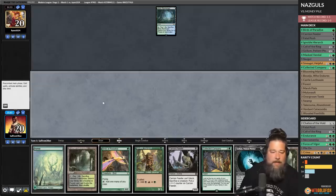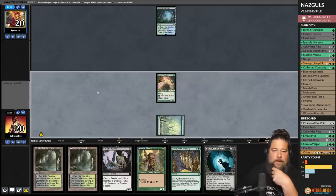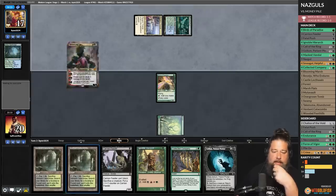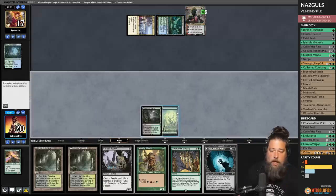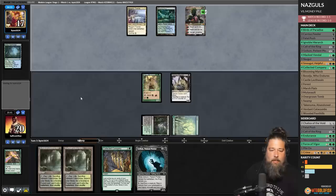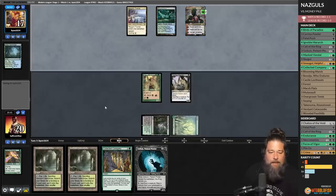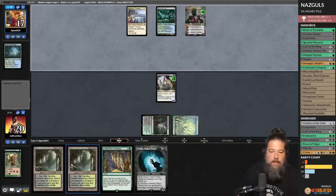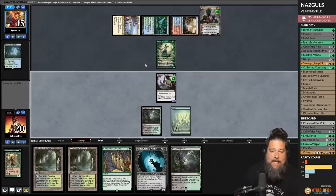Opponent plays Misty Rainforest and passes. Play forest, Birds of Paradise, pass. Opponent cracks the Misty, gets a Triome, and kills our Birds of Paradise with a Lightning Bolt. We draw Blooming Marsh, play Noble Hierarch and Carrion Feeder — at least now we can sack the Noble Hierarch to Carrion Feeder. Opponent goes after the Noble Hierarch, so we'll sack to the Carrion Feeder. Untap, down to 15, and Nyssa shows up.